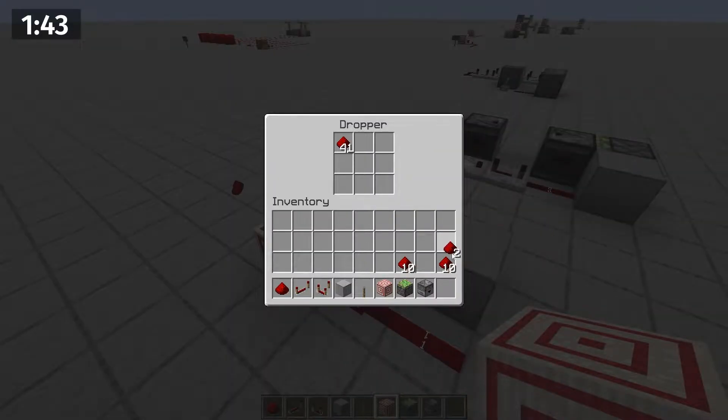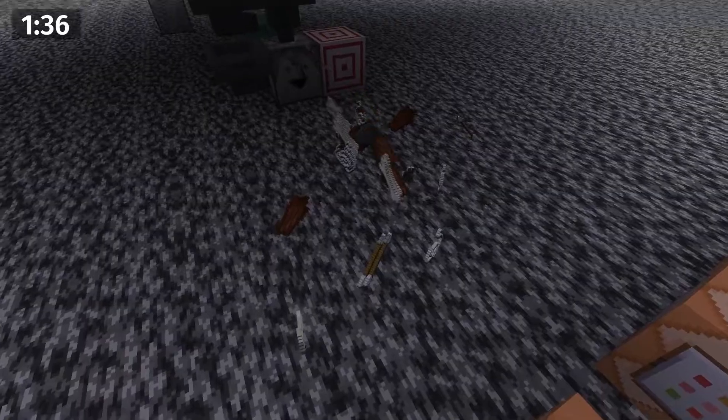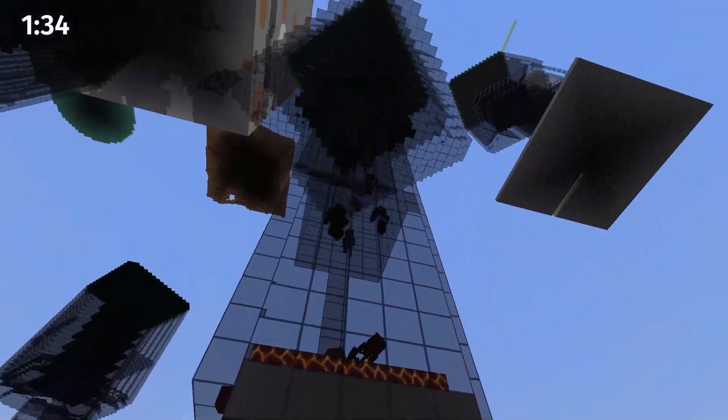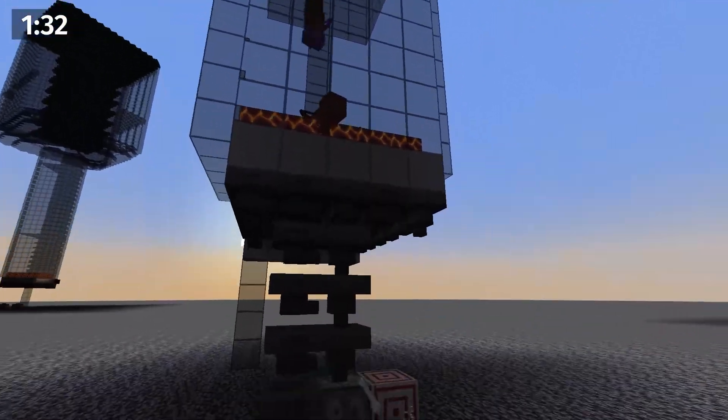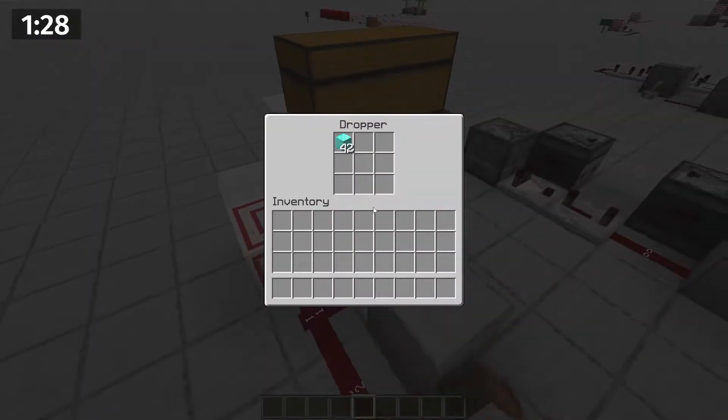The dropper will also only start on the 42nd item, meaning that there will always be 41 items in it, which may be a good fit for your system — for example if you're transporting items from a farm — but also may not work if you're dropping something like diamonds that you don't want to build up in the dropper.